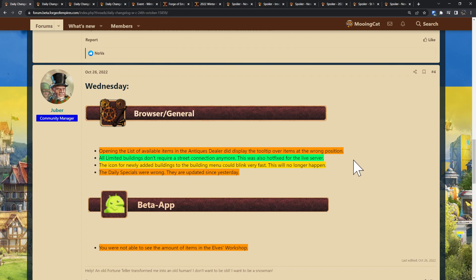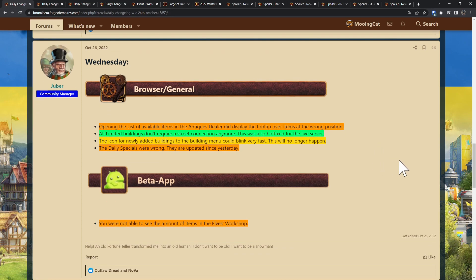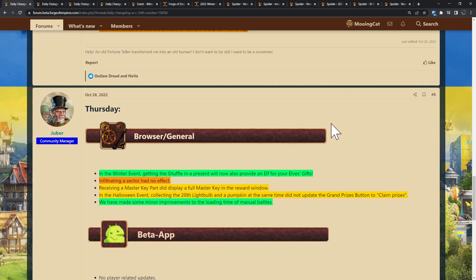Then we have the green items here, which are new additions. The limited buildings — this is quite some time ago, almost a month ago — but the limited buildings don't require any streets anymore. That's already live on the live servers. Originally they did, including the daunting tower from the Halloween event, but because that was a one-by-one tower, it didn't really make sense that it needed a road. So they decided to just remove the road requirement from all limited buildings. In the winter event, getting the shuffle will give you an elf for the elf's gift — similar to the piggy bank, same as the reindeer slay from last year. In addition to getting a reward from daily specials, you also get one from shuffle, and as we'll see in a moment, also another item.